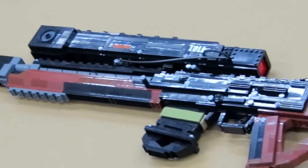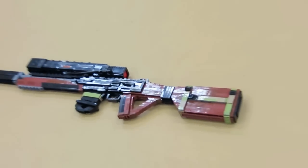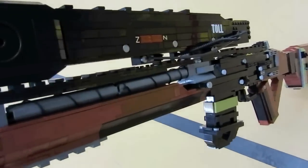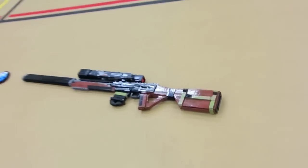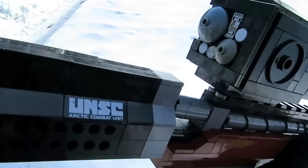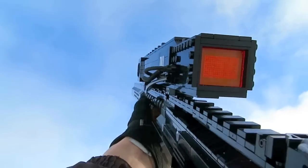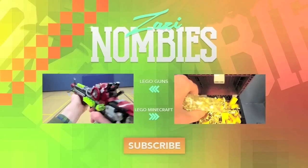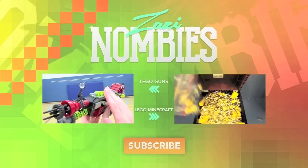So there you have it — Call of Duty Ghosts' Maverick A2 Sniper Rifle brought to life with nearly 2,500 Lego bricks. I hope you guys enjoyed. Be sure to give the video a thumbs up if you did, and let me know in the comments your idea for the next creation. Thanks for watching and I'll see you guys in another video. And it's also a great place to store some Lego golden coins, as you can see right there.